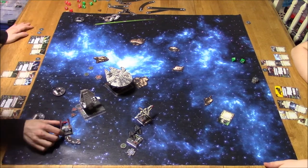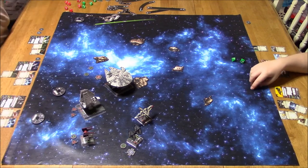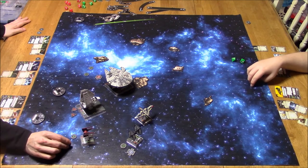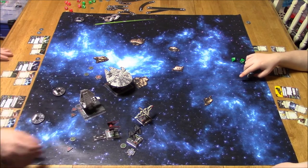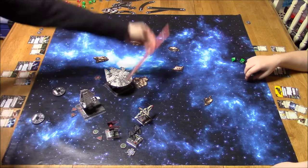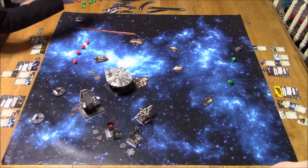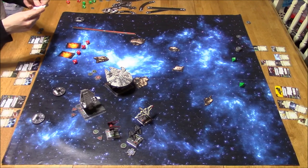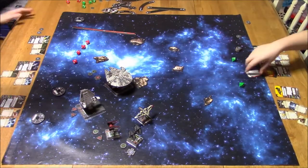Soontir Fel — nice positioning on the ARC. I decide to focus, then Push the Limit — that'll earn me a second focus. For my second action I take the evade just in case I miss, and I took a boost. I should get a free focus from pushing the limit — there we go. I got four hits and a blank, so the ARC takes four damage. One face-up and three face-down damage cards. He lost his shield, and the face-up is 'Blinded Pilot' — you cannot perform attacks. So he cannot attack this round. Bad news for him.